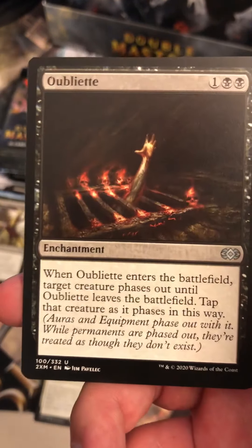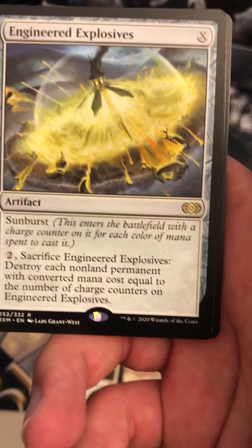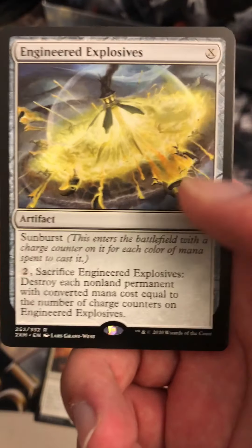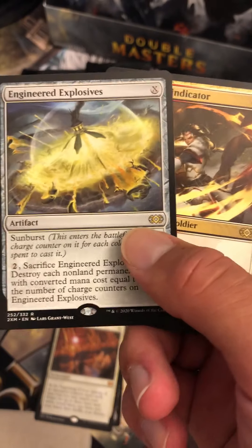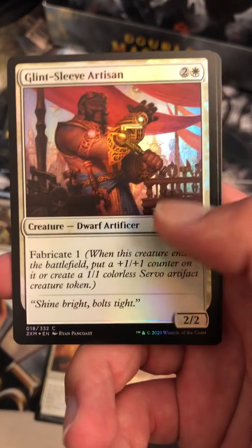We got a Hinder, Obulate — nice. Lightning Greaves. Engineered Explosives is in this set — I totally forgot. I bet it's like five bucks now. Swift Blade Vindicator — who does this? Engineered Explosives and then Swift Blade Vindicator. Glint Sleeve Artisan and we have a Conclave Naturalist.